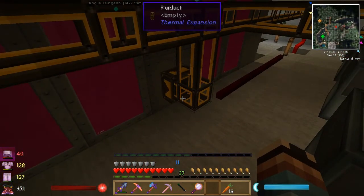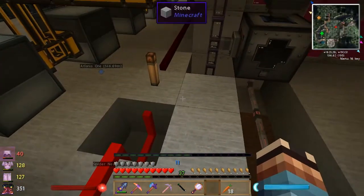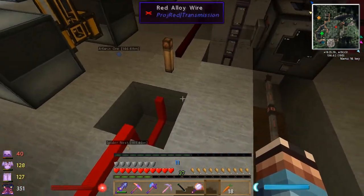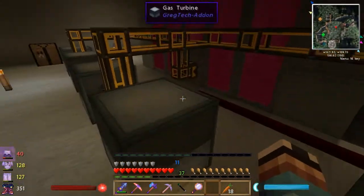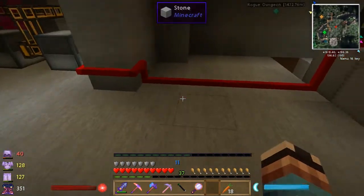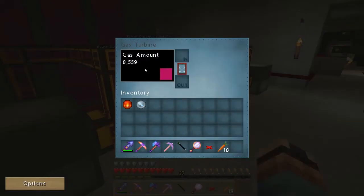That inverted signal goes to a fluid duct coming out of this steel tank — a Buildcraft pipe with a redstone engine would work just as well. To invert a redstone signal you send it to the block underneath a torch, which turns off the torch and therefore turns off the signal to this fluid duct pump. If I break this wire here, you can see the signal turns off and now these fluid ducts — filled with methane — allow the methane to flow into these gas turbines, which fill up and start producing power.